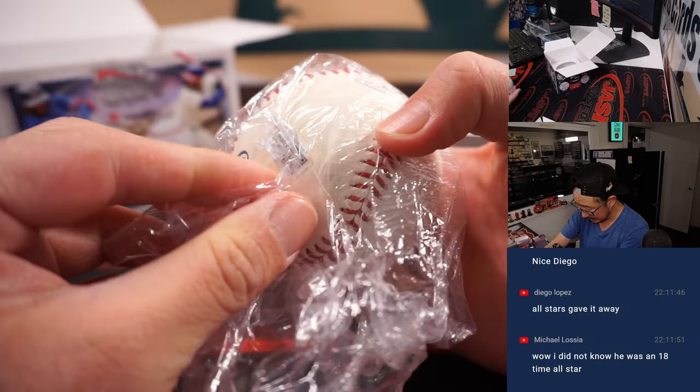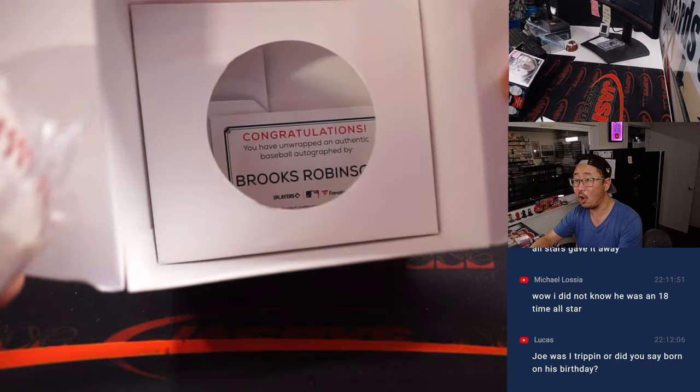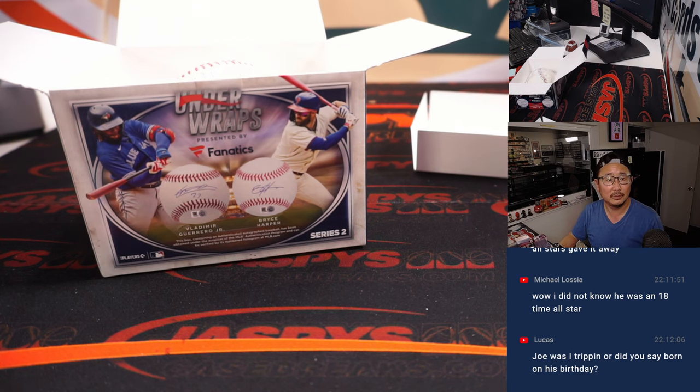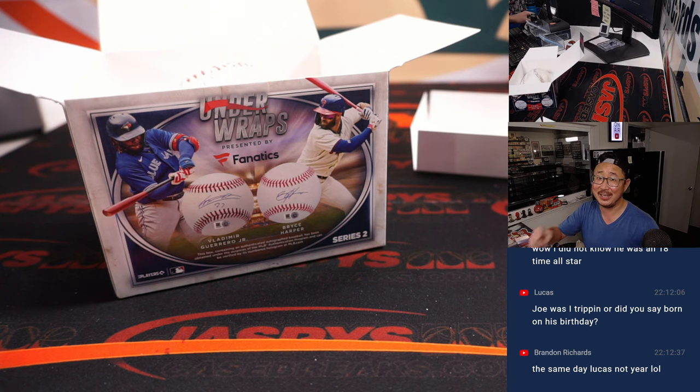Nice. So you got all the Fanatics stickers, there should be an MLB hologram sticker there, and there's a card inside there as well. We share the same birth date — not the birth year, I'm not 85. Brooks Robinson is for Brian. Brian Stekloff — there you go, Brian S. Brooks Robinson going your way. Thanks everybody. I'm Joe for JaspisCaseBreaks.com. Thanks for watching, thanks for breaking with us. I'll see you next time for the next break. Bye-bye.